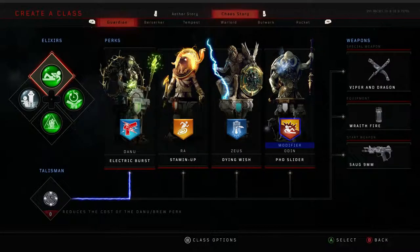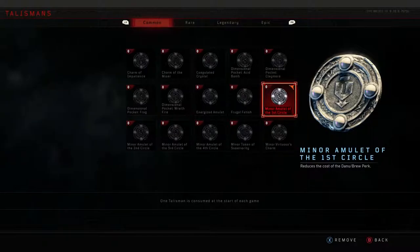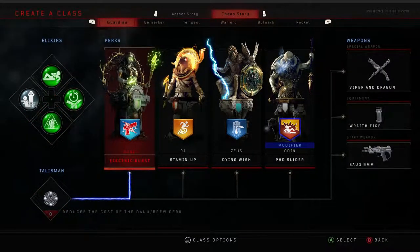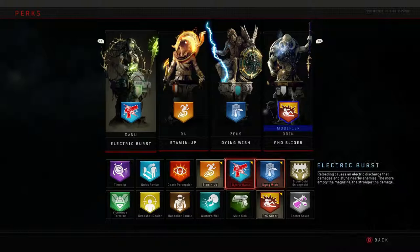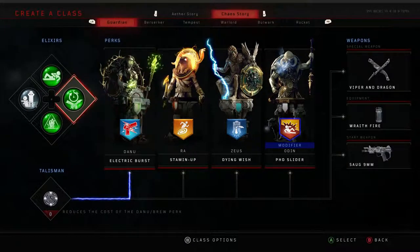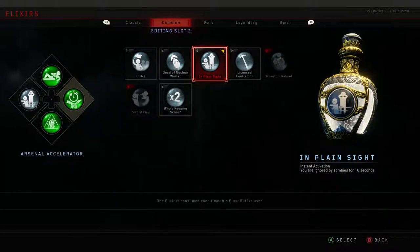Moving on to the Chaos Story — that's IX and Voyage of Despair. I keep the same fundamentals with Electric Burst still being my number one perk, but my little add-on allows Electric Burst to be a little bit cheaper, which you can see in the bottom left-hand side of the screen. My Gobblegums are extremely different in this — Gobblegums are pretty much your own choice, there's no real perfect choice, it's just whatever you enjoy. I still have Dying Wish, Stamina, and PhD Slider, just in different orders, which doesn't really matter too much since they're all pretty easy to get and the price doesn't really change.